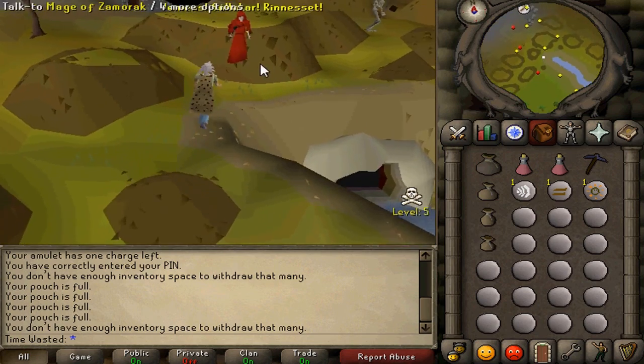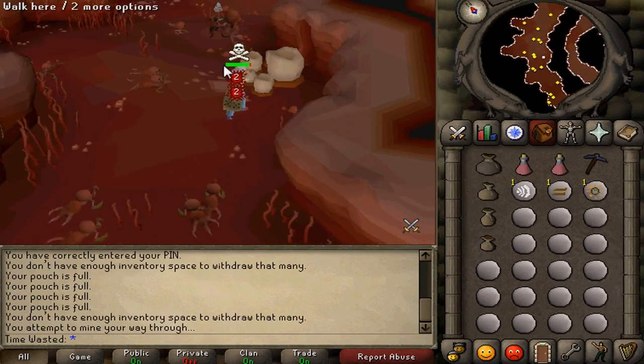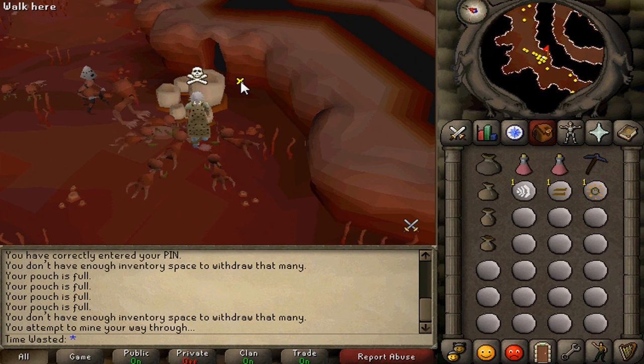Here's how this is going to work: I'm going to do each method for 15 minutes, and multiply my findings by 4, and that should give us a good accurate representation of the overall money per hour as well as XP.